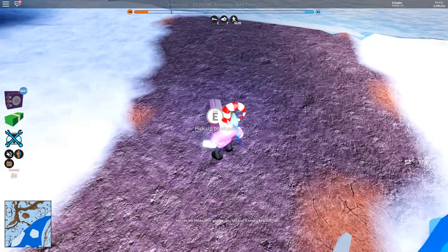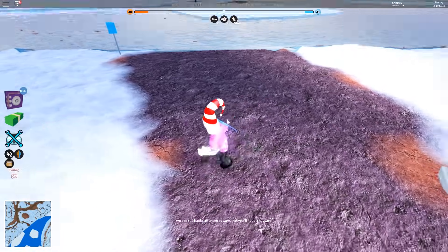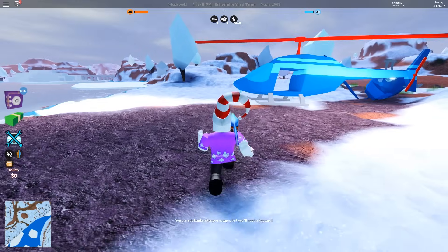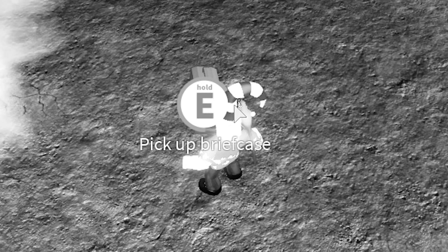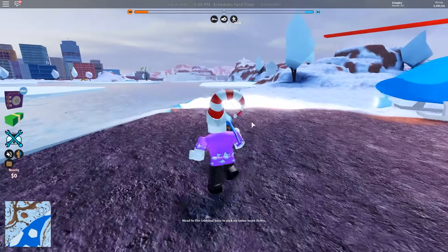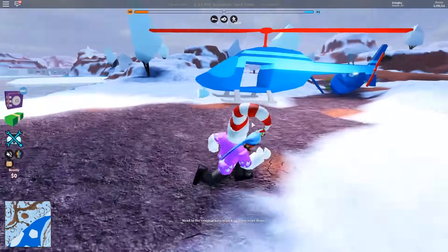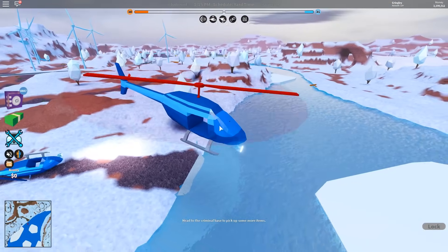There's a helicopter crashed right in front of the airdrop — I thought somebody crashed and grabbed the suitcase but they didn't. And I didn't get any cash for that — what the heck?! Let me stop and re-watch the footage. We're at 3,199,512 cash. I just watched it back and I literally did not get a single bit of cash from that airdrop — I thought it was a visual glitch but it wasn't.